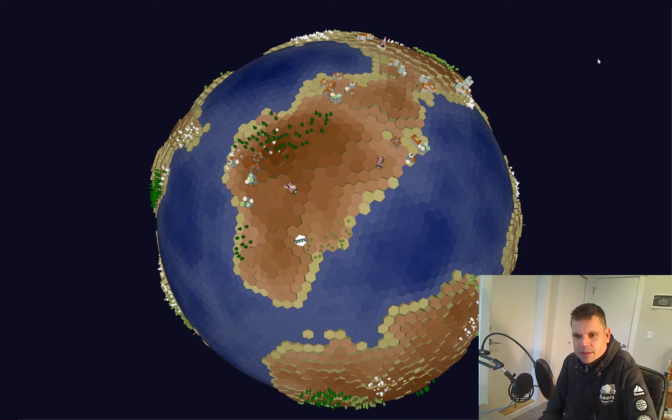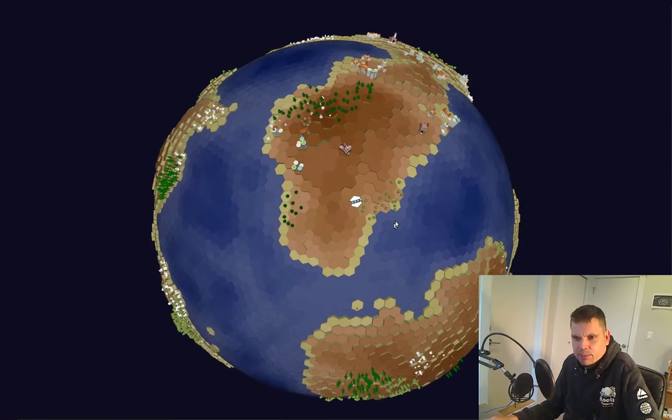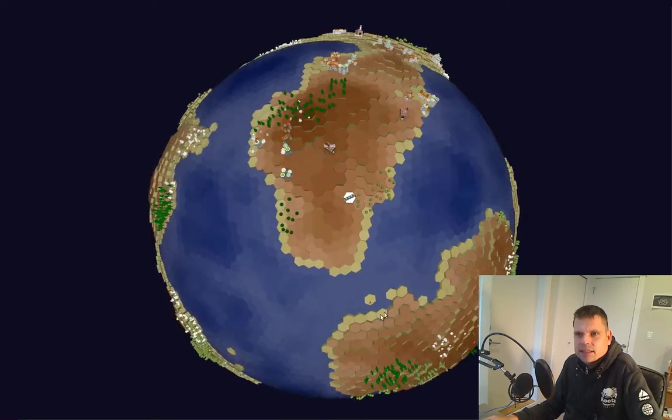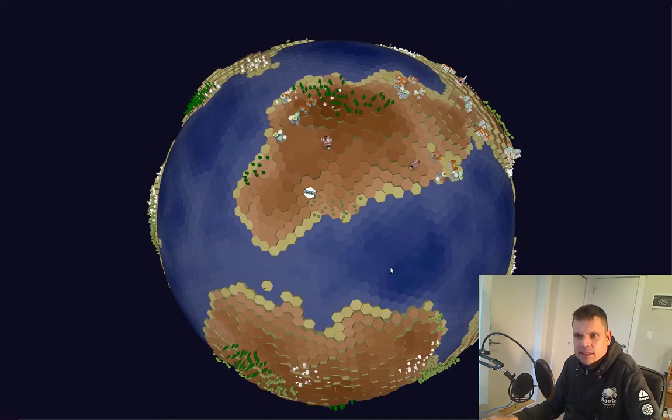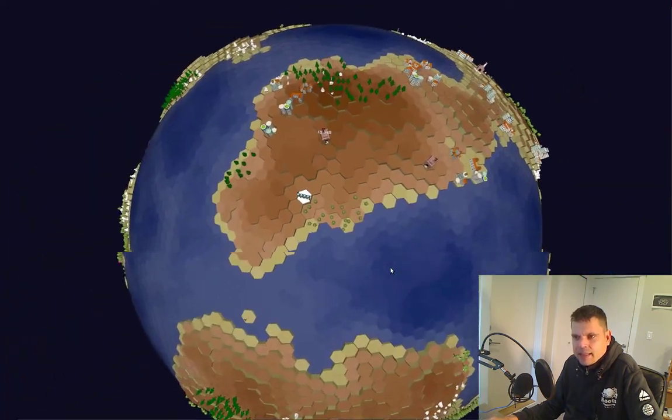My name is Bram Stolk and welcome to this little walkthrough of my prototype game, working title Hexa Trains. Hexa Trains plays out on this little toy planet made of hexagons and a few pentagons, and this is the backdrop for your railroad network.